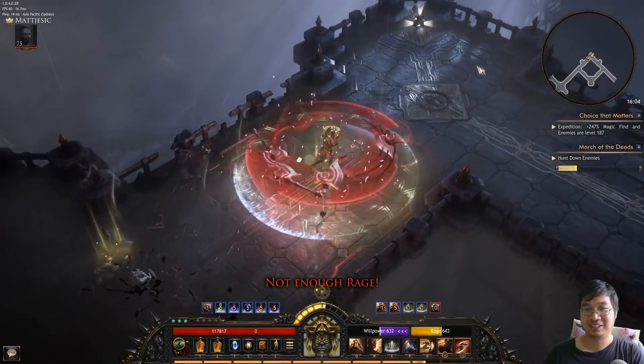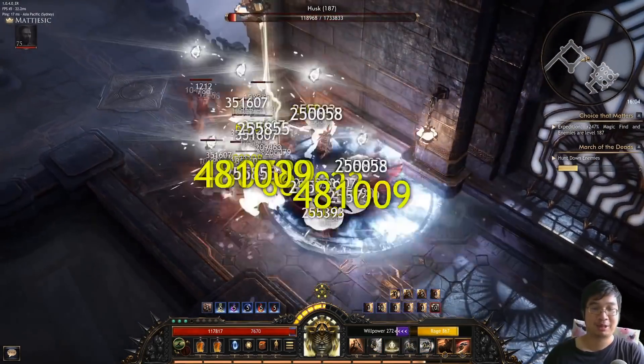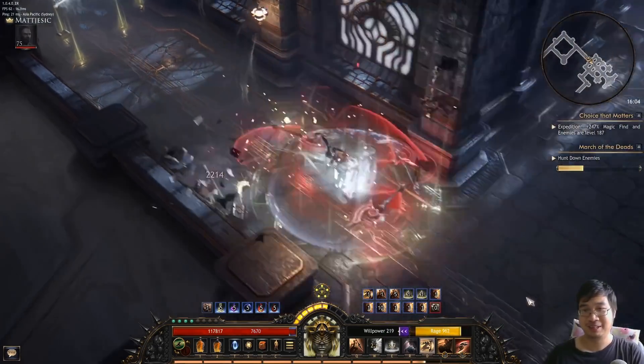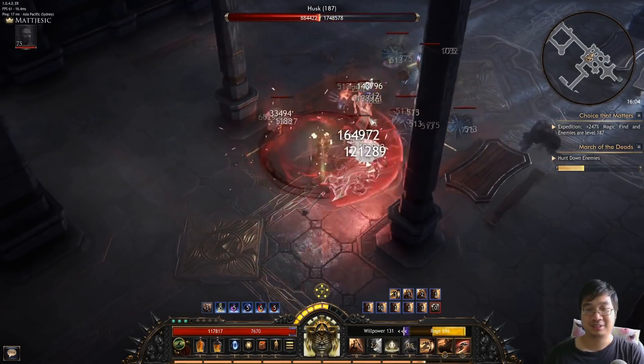It feels a little strange without my other belt — that one had auto-cast debuffs. Now I have to press R a lot to get the debuffs off. Not bad though, it's pretty much the same. It saves me the time before — get them together, press R, and it's going to spread.